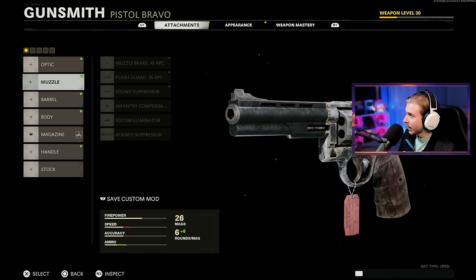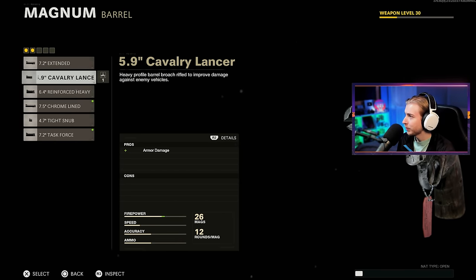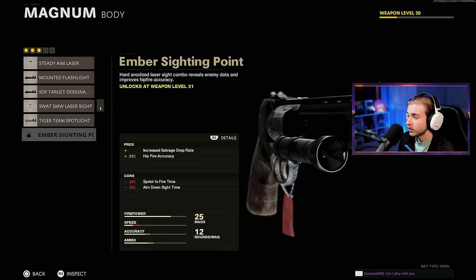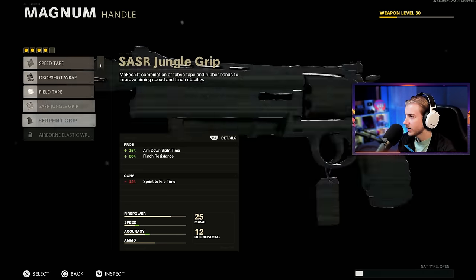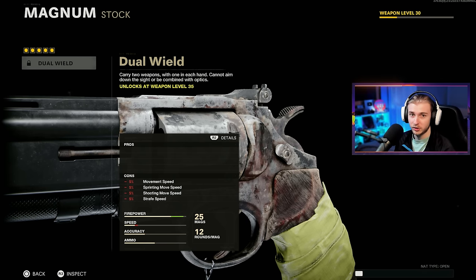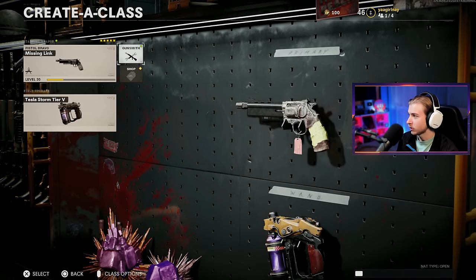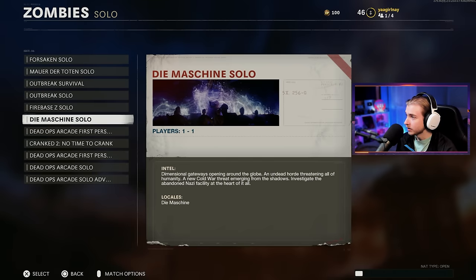Let's go ahead and put some attachments on this thing. We're not going to use an optic because we only have five slots even while leveling up. We'll put on the SOCOM Eliminator, and for the barrel I've been debating between the Cavalry Lancer and the Task Force — I'll go Task Force for the extra damage and bullet velocity. For the body attachment we aren't leveled up enough for the Ember Sighting Point, so we'll go with the Tiger Team Spotlight to get more salvage. For the handle, we'll go with the Speed Tape. We're not high enough level for Dual Wield, and getting crits with Dual Wield on controller is rough anyway. So single pistol with Dead Shot. I have Tesla Storm on right now and I think we'll stick with it — I don't want to switch to Ring of Fire since we already don't have many bullets in the mag.